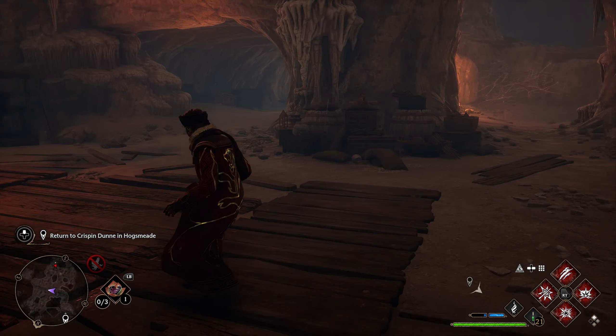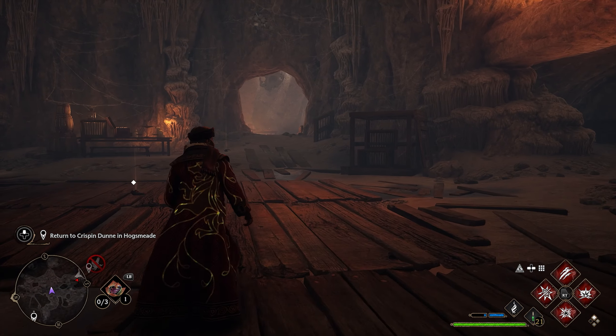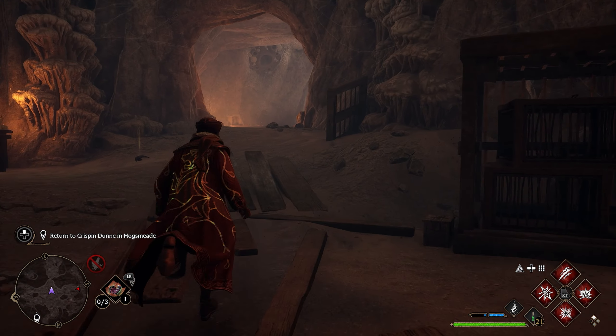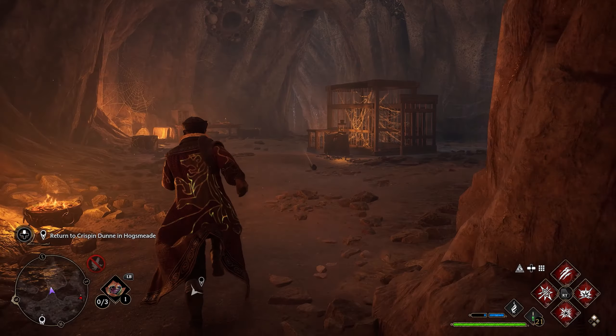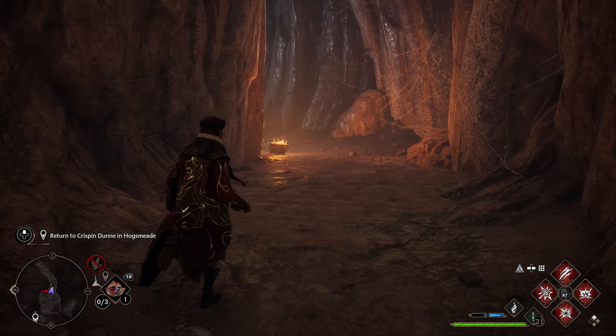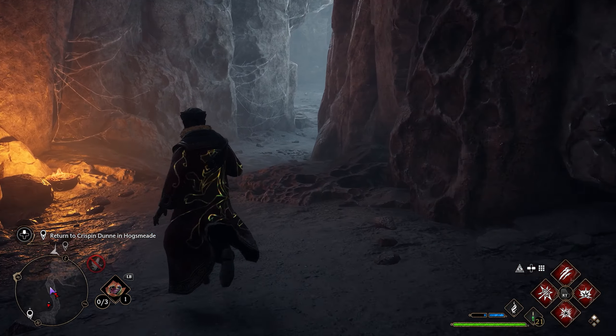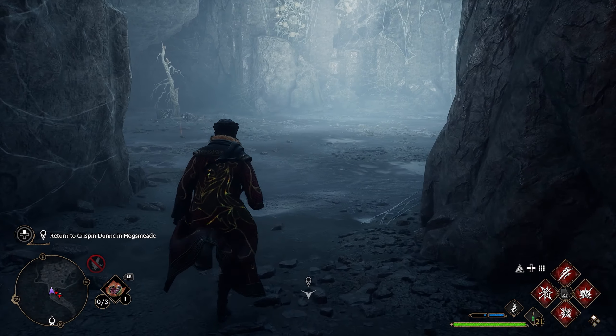Once you get down here, the way to the final boss room after collecting the egg sacks is just going to be straight. So once you come down here, continue to go straight down this direction. We're just going to go straight all the way as far as we can — we'll end up going down a little spiral area here. Once we get down here, we'll make it to the boss room.